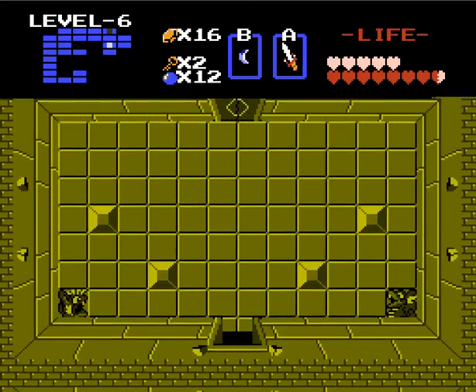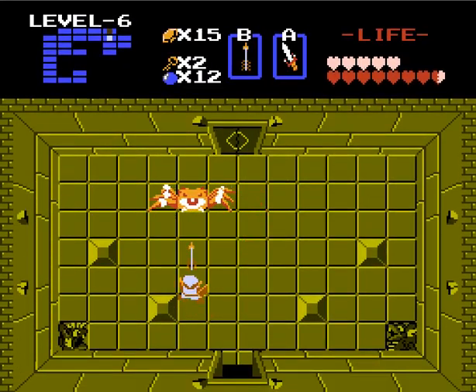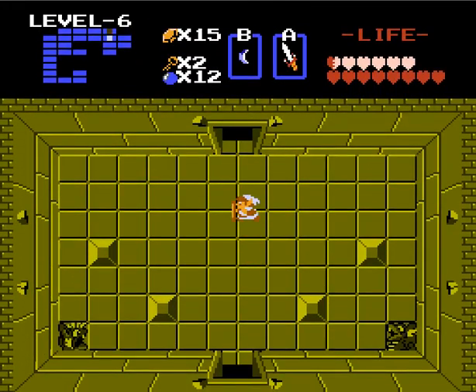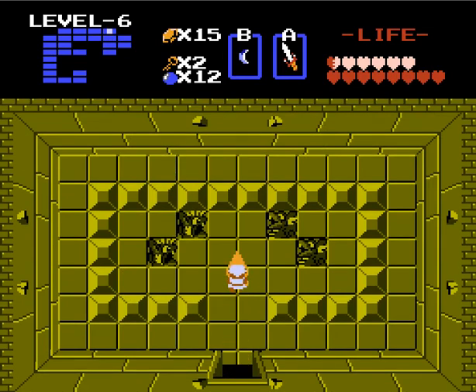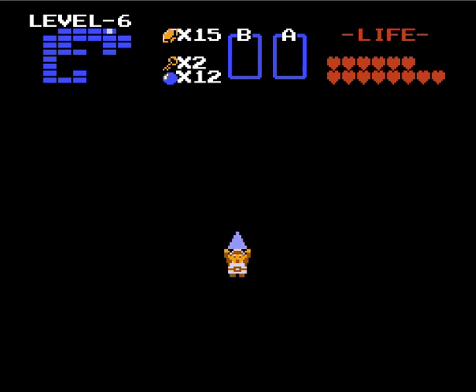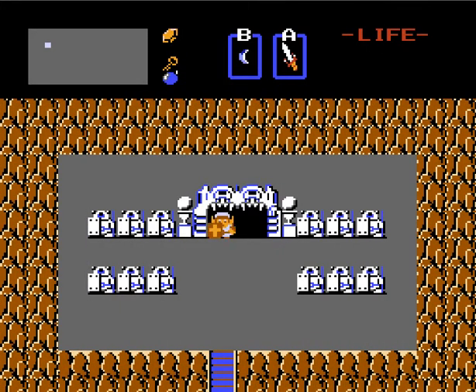Anyways, here we are. Boss time. For this guy, we need — finally — bow and arrow, and that's all it takes. Shoot him when his eye opens, you're done. Stupid easy. Don't worry, there will be blue versions of him later on that are harder. And for all our troubles, we finally get the sixth piece of the Triforce. And we can finally move on.